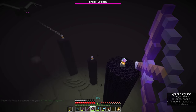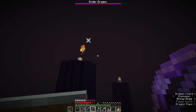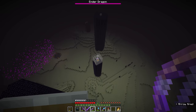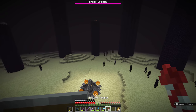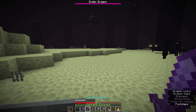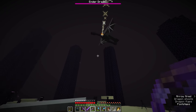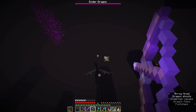We have a slightly easier time taking out these end crystals because we can fly up into the air, shoot at them from a distance, and take out a whole bunch. The dragon will still try to target the player, but it's harder to hit you when you're as maneuverable as it is. It's even possible, though a little tricky, to shoot an arrow down through the tops of the iron bars where there's a gap. All the end crystals are down in record time, and none of the endermen have decided to attack me.